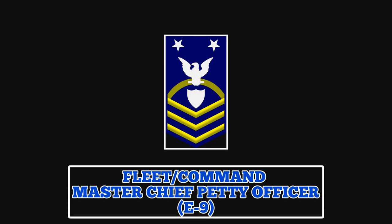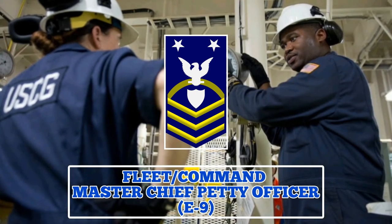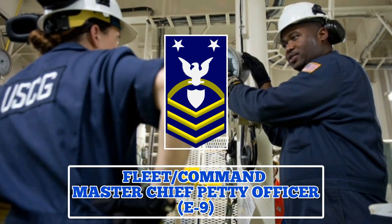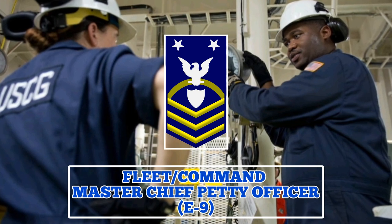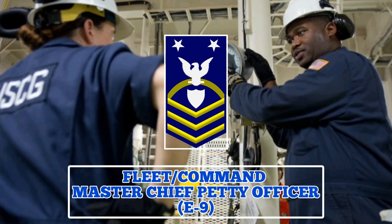Fleet or Command Master Chief Petty Officer. They wear a sleeve insignia featuring two stars, a perched eagle, three chevrons, and a rocker, as well as the Coast Guard shield taking the place of the specialty mark. Their collar insignia consists of a gold-fouled anchor, a silver superimposed Coast Guard shield, and two silver stars. Fleet or Command Master Chief Petty Officers serve as liaisons between enlisted guardsmen and officers in command, and also act as problem solvers with technical, personnel, and morale issues.